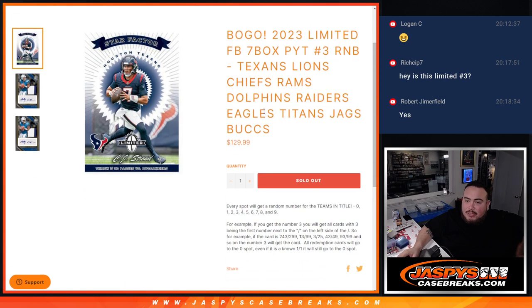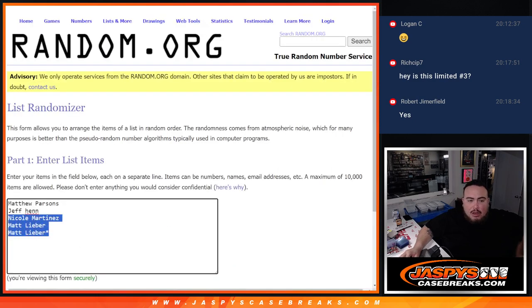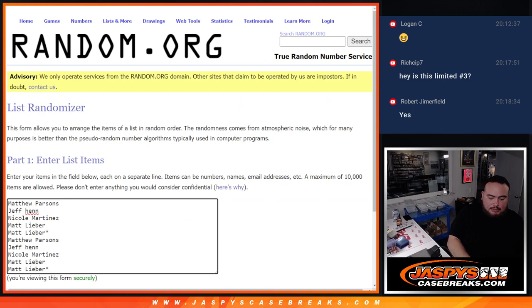We were giving away three free spots earlier, but we decided to do a BOGO so we can get this done. Buy one, get one — so if you bought a spot, you automatically get one. BOGO! So you guys got your free spots here.